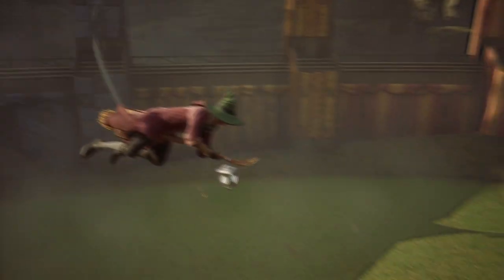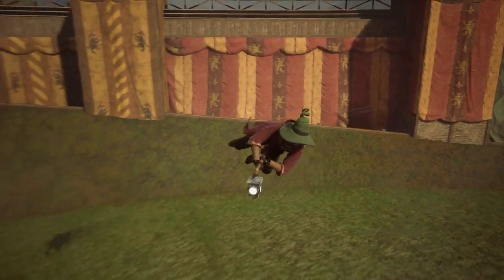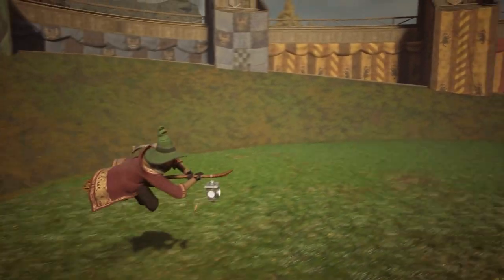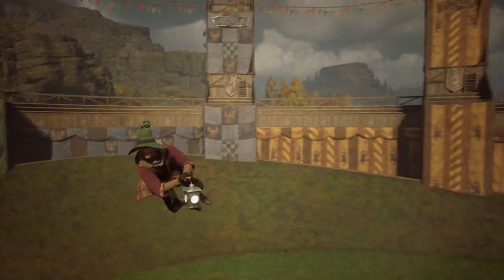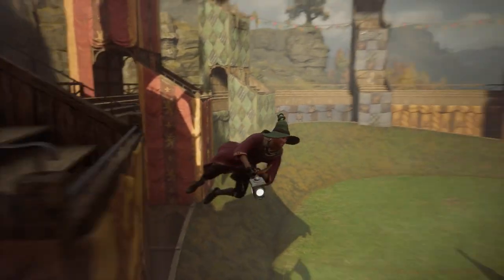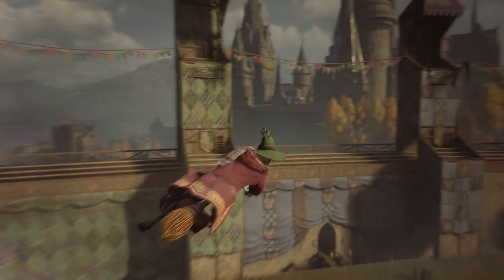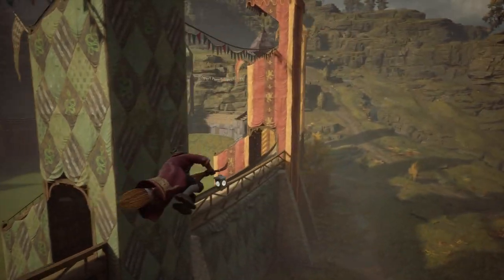I call this the corkscrew. When you're going down to the ground, hold your right trigger so you're leaning forward, then as you go to the ground you circle your left stick and you can do a swirl. If you hit your boost while really close to the ground, you'll do a quick drift — it's a cool fun landing where you can dismount among a bunch of enemies.